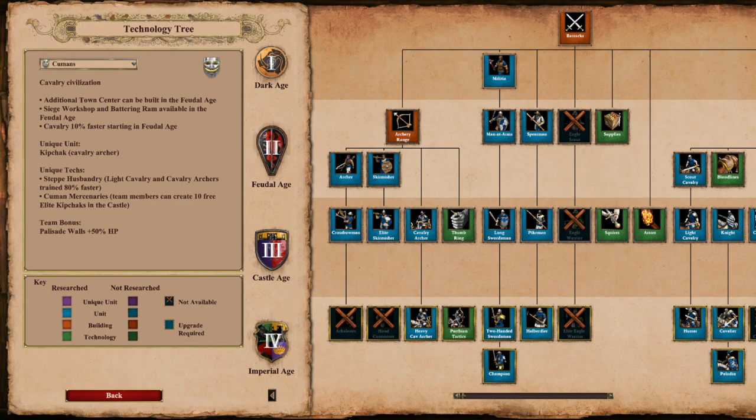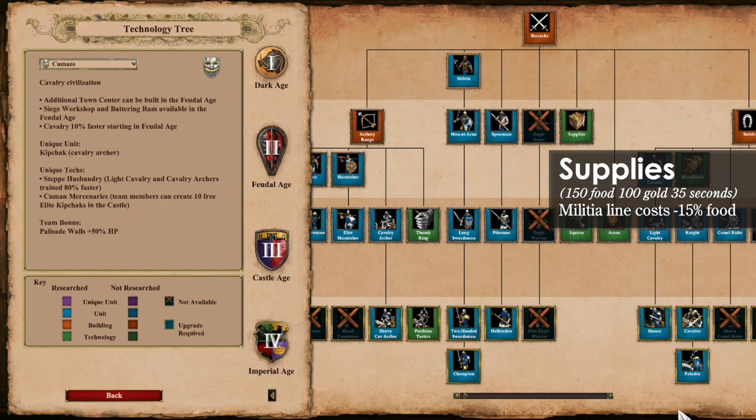Now to break down their tech tree. They do not get access to Arbalest or Hand Cannoneer. However, they do have access to Elite Skirmisher and Cav Archer. They also get Champion and Halberdier in their barracks, as well as a Supplies tech which makes Infantry cheaper.